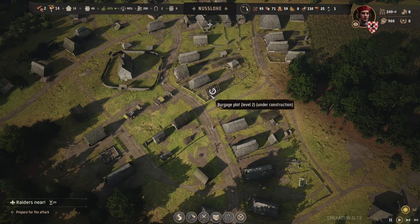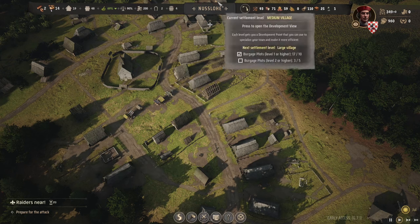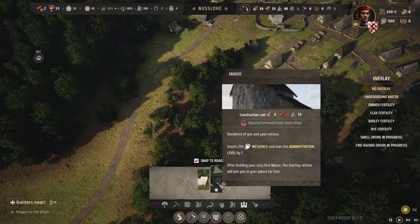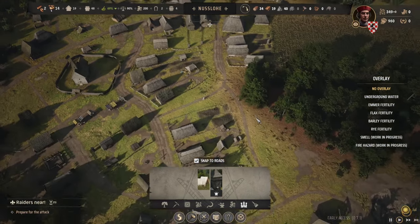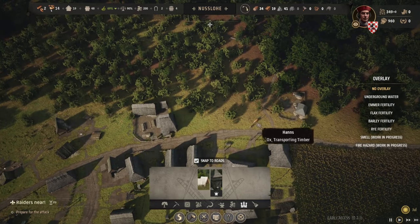We are pretty close to getting another level. We did level up the village and we're pretty close again. If we get the two Burbridge houses done we might get another level, and then how close are we to getting the manor? Because I really want the manor now. Planks are almost there, that's great.